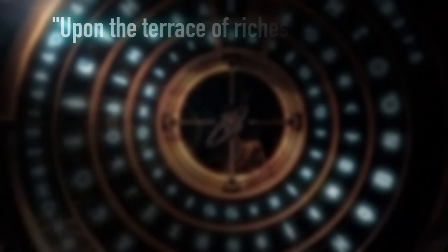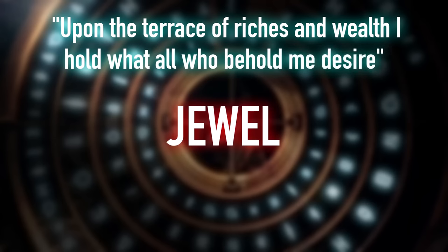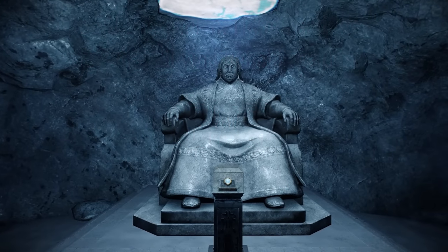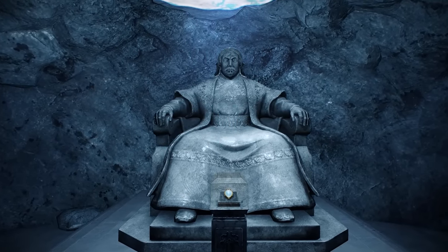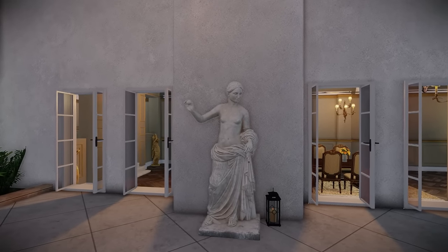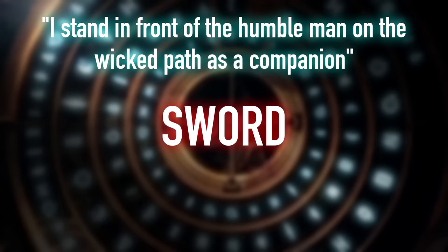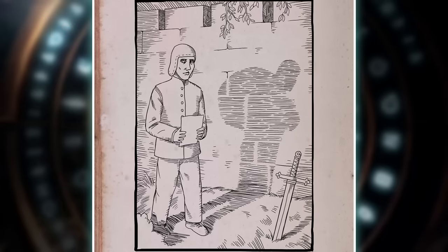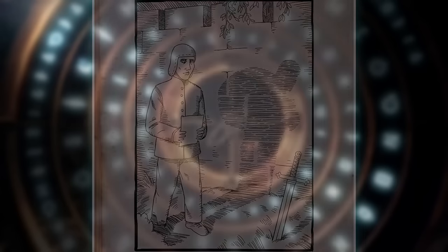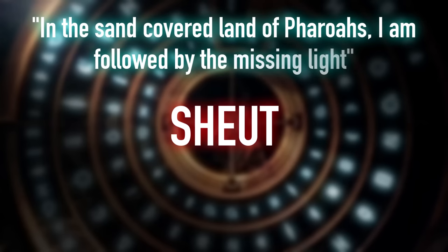"Upon the terrace of riches and wealth, I hold what all who behold me desire" — this one appears to have been a trial and error solve, working through five-letter words that might be desirable to hold, eventually arriving at the correct answer: jewel. "I stand in front of the humble man on the wicked path as a companion" — drawn entirely from the Guide of Bane, the answer being sword, found protruding from the ground in front of the humble man. "In the sand-covered land of pharaohs, I am followed by the missing light" — this draws attention to Egypt, where the Sheut is a part of the soul represented by one's shadow. For a shadow to exist, there must be an incidence of missing or interrupted light.